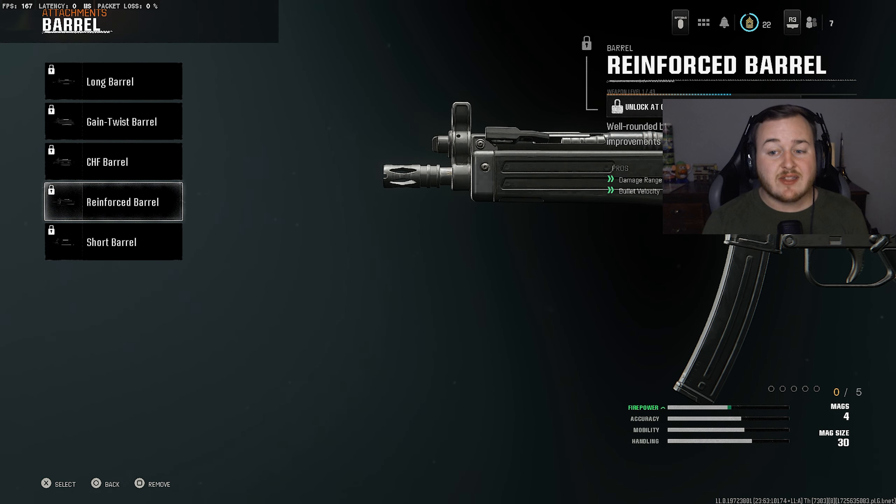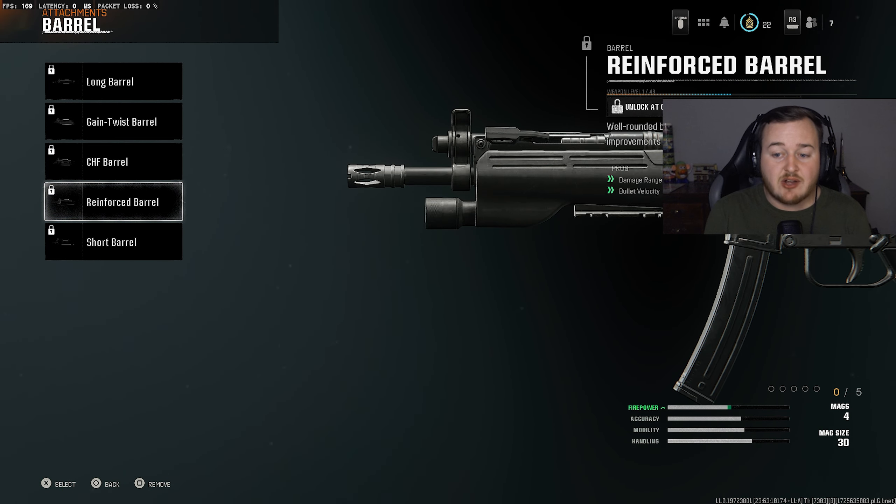For the barrel on the MP5, we're running the Reinforced Barrel again. With that damage range and bullet velocity, especially with this weapon getting a buff, it's a super nasty combo — bullets traveling much faster, hitting harder, faster time to kill. With the buff on the MP5 and the Reinforced Barrel, this is definitely going to be a problem in Black Ops 6. The MP5 might even have to get nerfed.